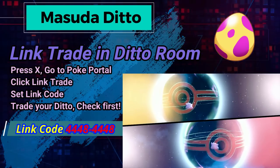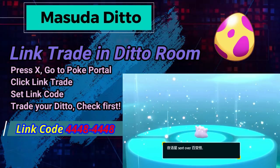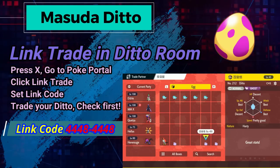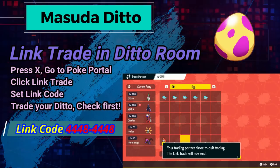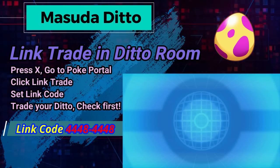One thing — be careful in the trading room. Make sure you're checking the Dittos you're getting. Be a little leery of any 6-IV Dittos; you don't know where they come from, and if it's hacked you don't want that on your Switch. Make sure you're getting an actual different-language Ditto, and also make sure the other person is actually sending a Ditto and not something else like a Fletchling.